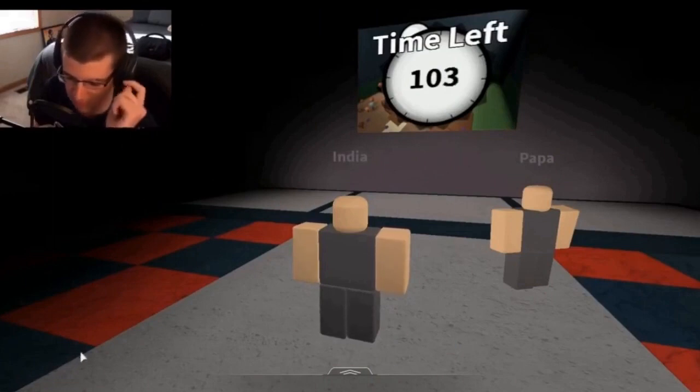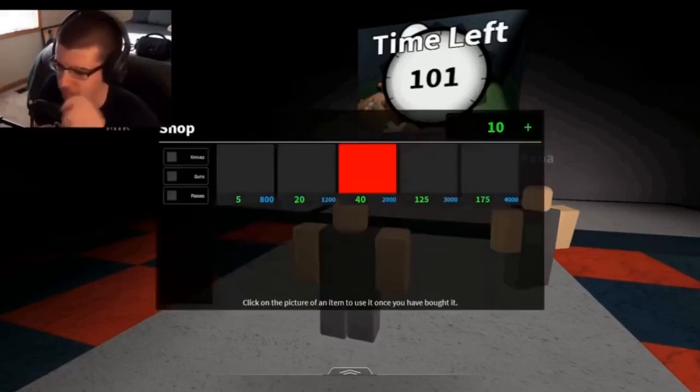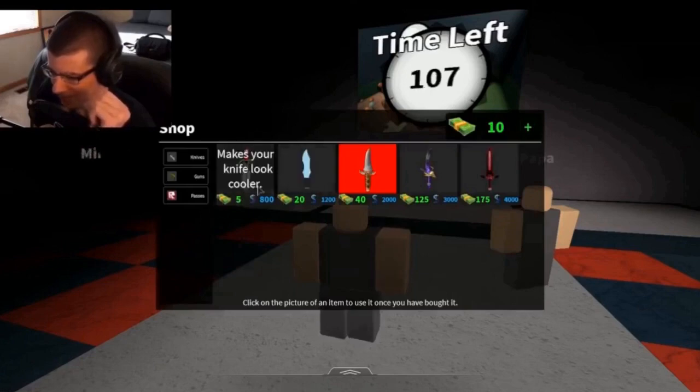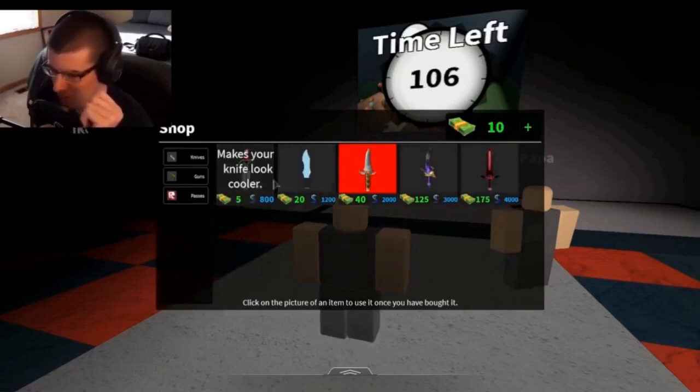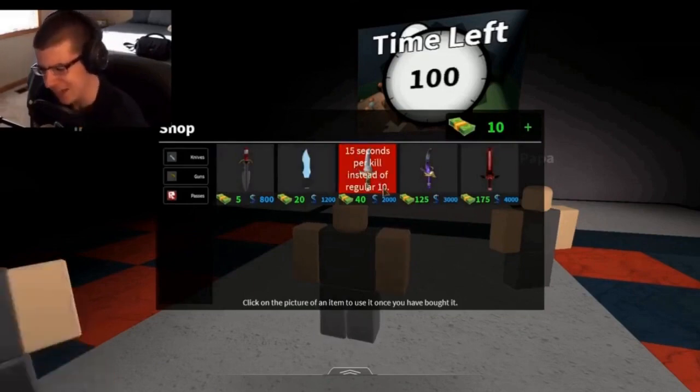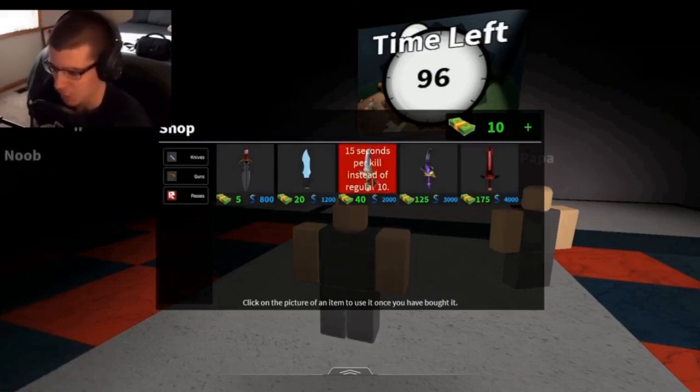The default side was also quite different back then, with the knife and gun both being completely different from how it is now. Each Vintage Knife had powers like Haste or Ghost, but some of the Vintage Guns would get a special sound to go along with them. Examples of this being Blood giving a 10% speed boost for every kill and America having a fireworks sound effect. You can pause right now and see what all the Classic Weapons did back then.